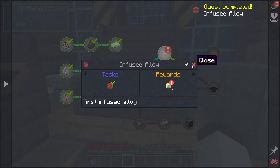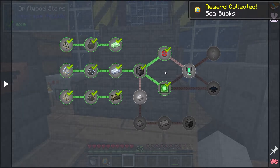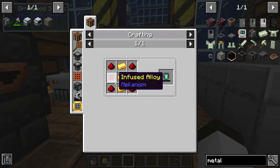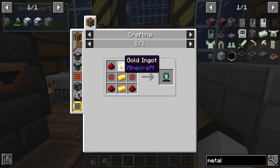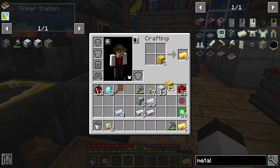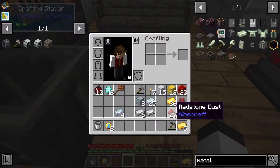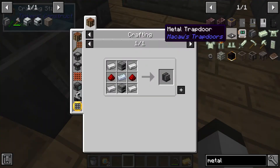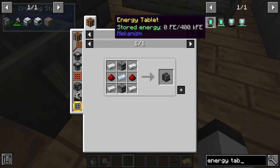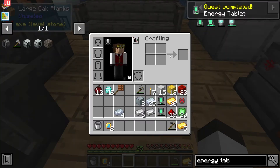While that's cooking, let's see if we can progress any further. We need to make an energy tablet, so let's go take a look at what it takes. The energy tablet takes two of the infused alloys, some gold and redstone. I have redstone on me but we need some gold. I don't know how many we're going to need, so I'll take a couple. Let's grab some more redstone, grab some infused alloys, and let's make two of these energy tablets. Let's grab that quest.